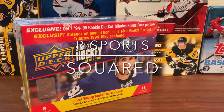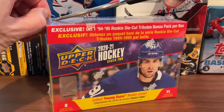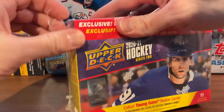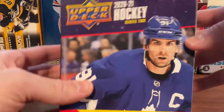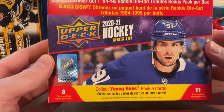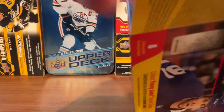Welcome back to another R Sports Squared video. In today's video we are opening the 2020-21 Upper Deck Series 2 Mega Blaster. There are 11 packs in this box, eight cards per pack, and one bonus die cut pack. The young guns we'd be targeting today are Tim Stützle, Dylan Cozens, or Kaprizov.